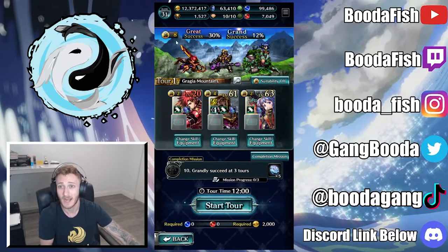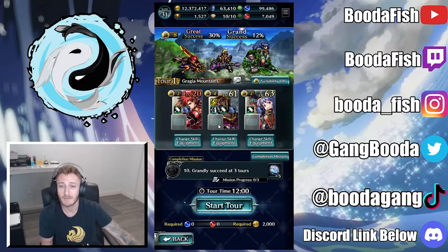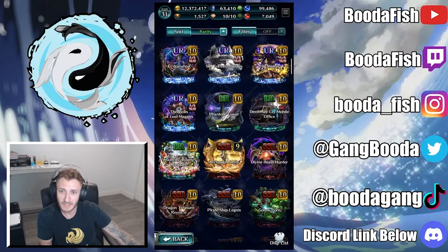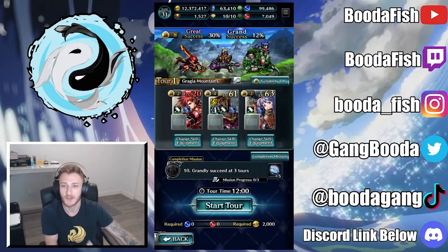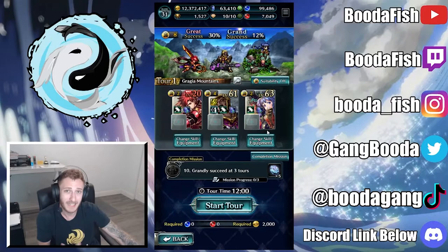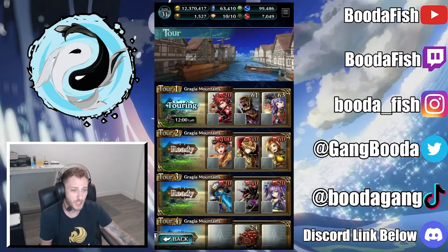I switched it up — I found Researcher's Attire which gives nil to illness, and my two accessories give two sets of 10 extra thunder resistance. Hitting confirm, Luger now has four suitability. That has pushed us up to eight total suitability, giving us 30% at a great success rate and 12% at a grand success rate, bettering my chances at the achievement. We can also give him an arc — Blaze Garden has the Mimicry Beast skill as a teachable one, which if we teach Luger, would push him up to suitability five.